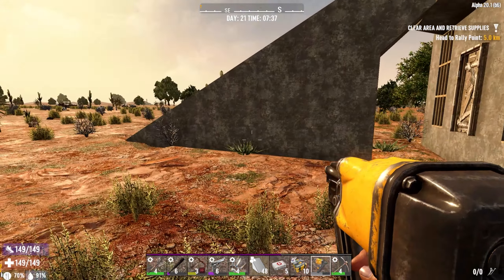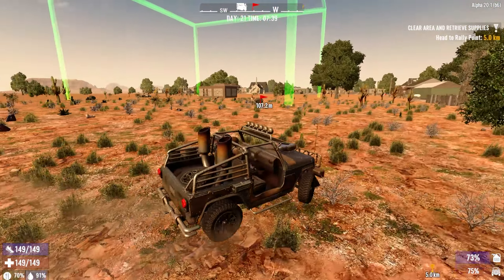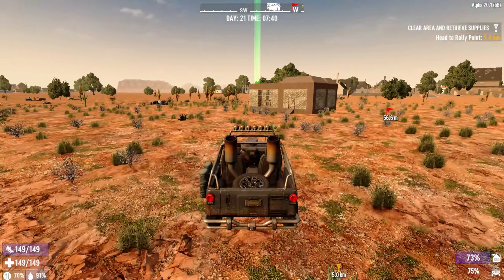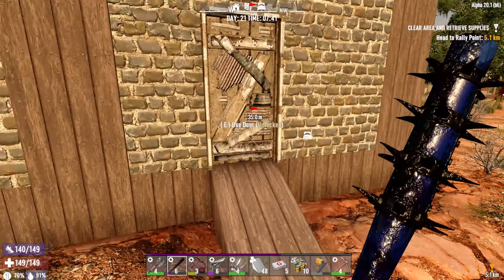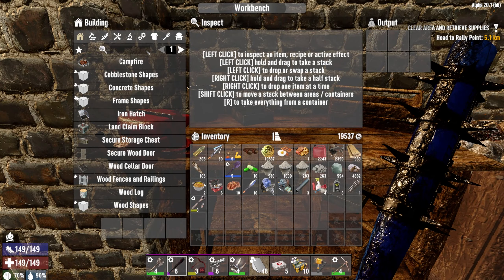I guess if that's the case, there's really not much to do over here other than maybe make some spikes and call it a day. We don't necessarily need a bunch of spikes — they're kind of superfluous, really. But we can get some use out of them, I guess.